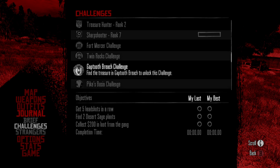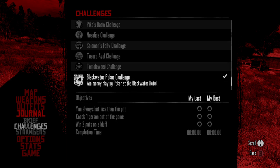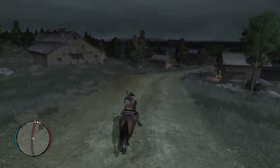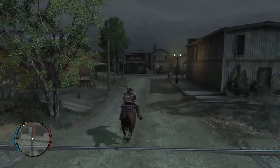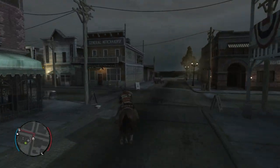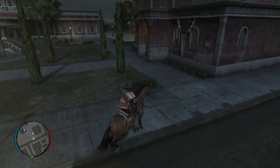There's a Fort Mercer challenge gap to breach Pike's Basin - a bunch I have not done. Let's head into Blackwater, we're in the outskirts. We're probably too late to start the mission now, so I'll have to rent the apartment and wait, then make a save.